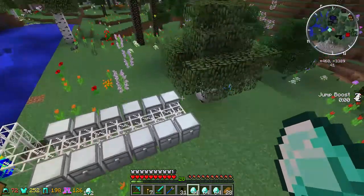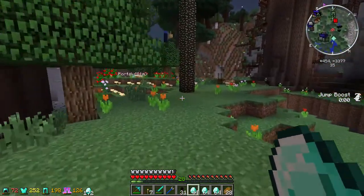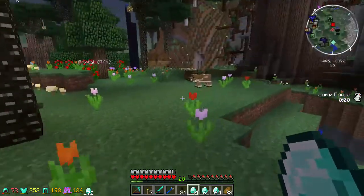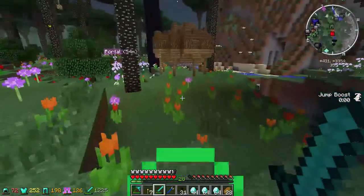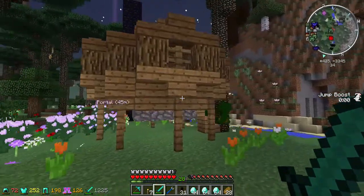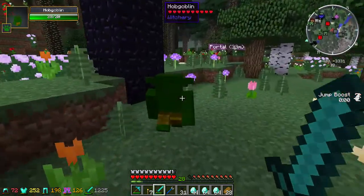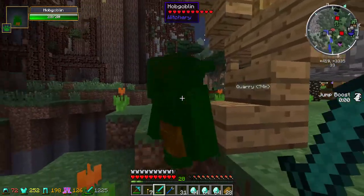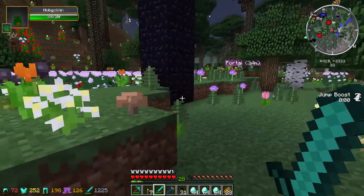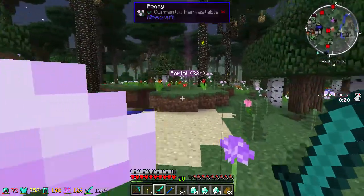Alright let's go home, just deposit all this stuff. I'll go ahead and smelt this later, I'll do it off camera. Maybe I'll fix my auto smelting station, maybe add a couple of new things. I know I can trade with some - oh yeah I can trade with him, can't trade with this one though. Never mind.